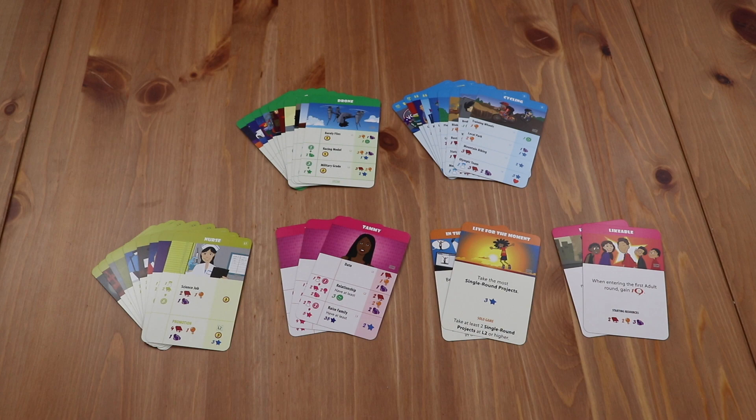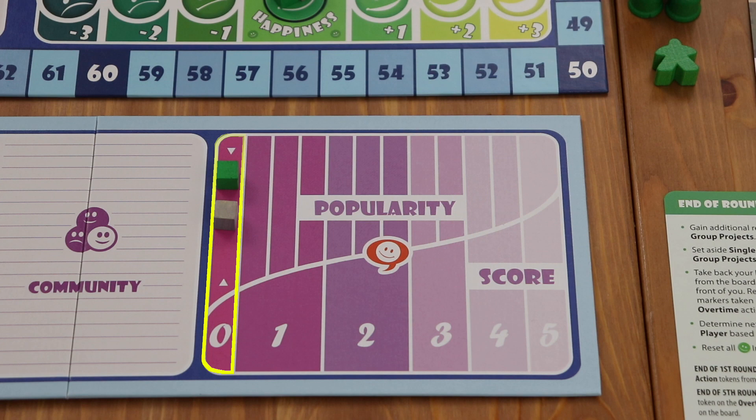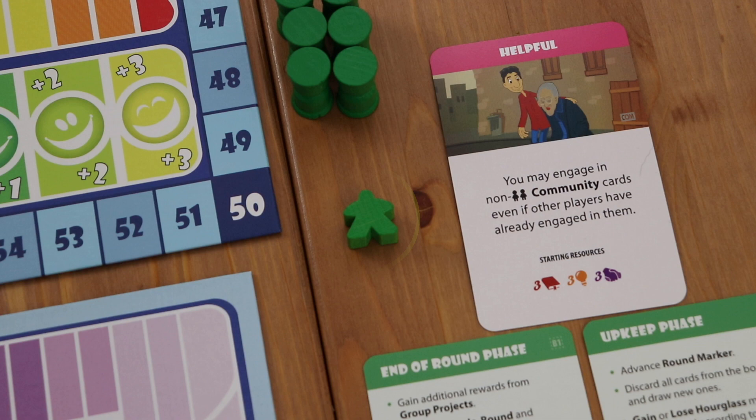To incorporate the community board during setup, place the new community board near the playing area within easy reach of all players. Shuffle the stack of community cards and place them next to the community board. Place a marker in each of the player colors on the first space of the popularity track. Give each of the players a new community marker in their player color. Once all of this has been done, you're ready to start playing the game.